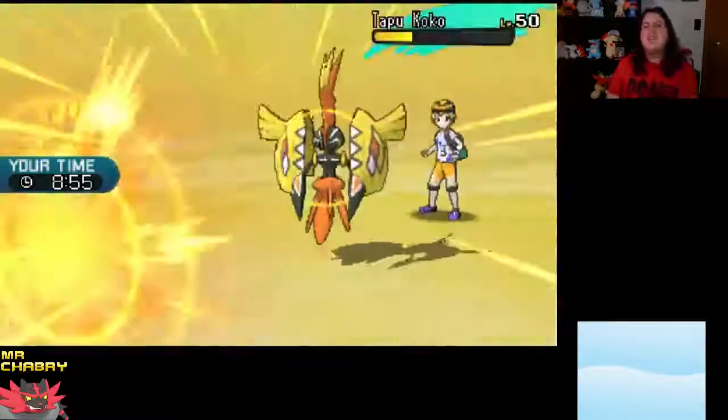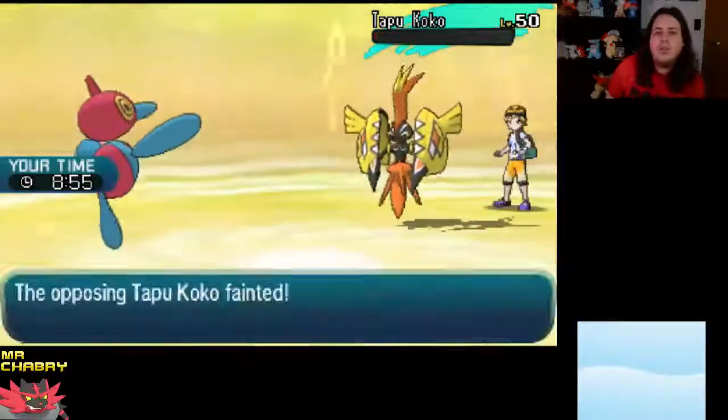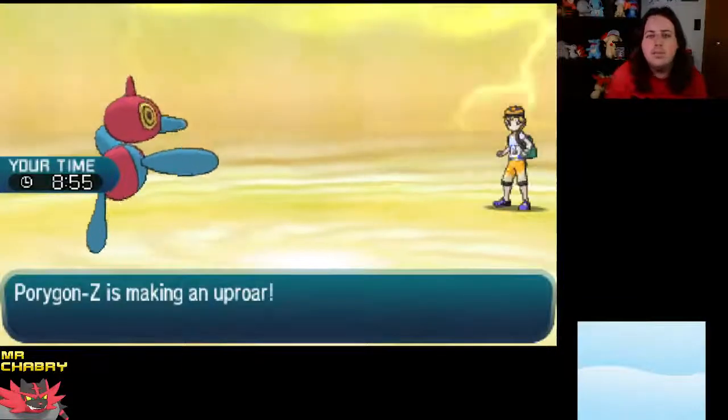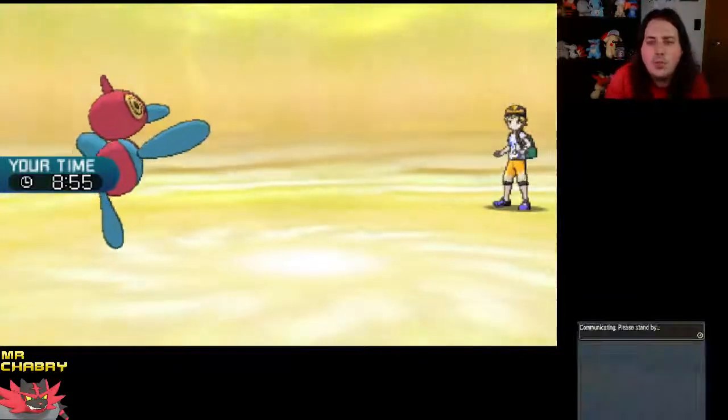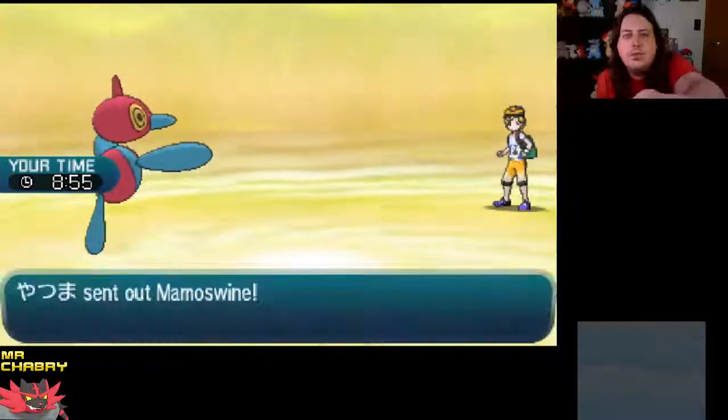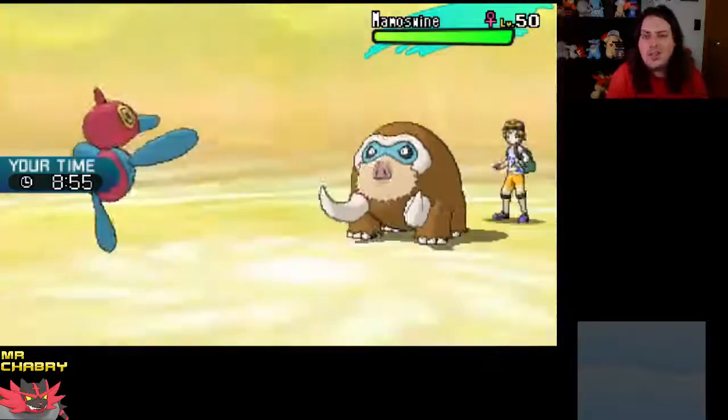We're causing an Uproar — we're going to take out Tapu Koko. What's his last Pokémon? Man, Porygon-Z is actually doing a lot of work here. Mamoswine — wow, Mamoswine might actually take the Uproar, though.